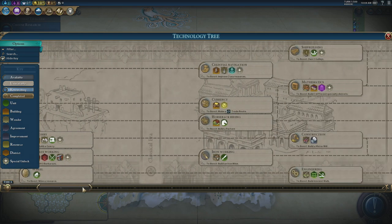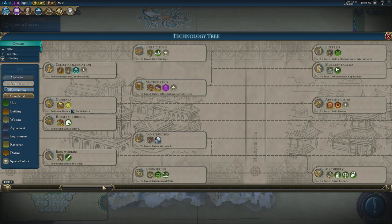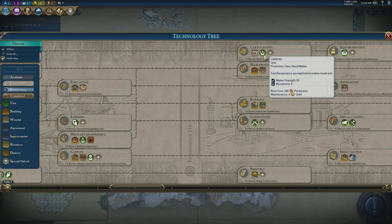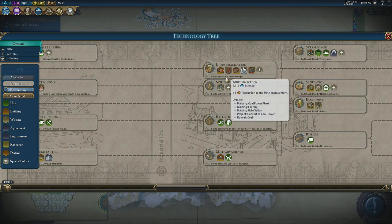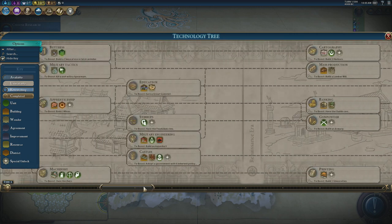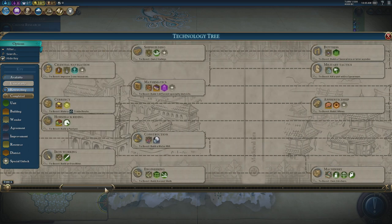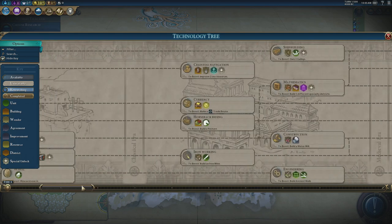I also want to beeline towards Recorded History to build the Great Library. It's not essential I build it myself, but it is important to take over whatever city it's in quickly, since it gives a random tech boost whenever another player recruits a great scientist. We also have inspiration in Mysticism to boost great scientist points per turn, so we should get every great scientist in the game effectively.